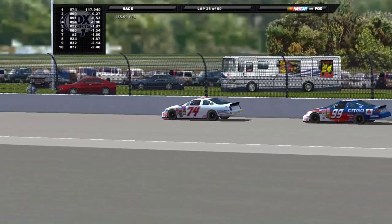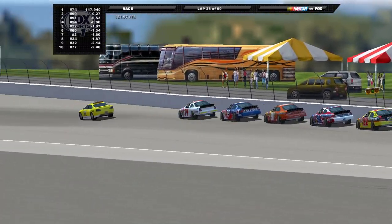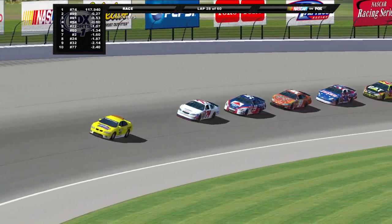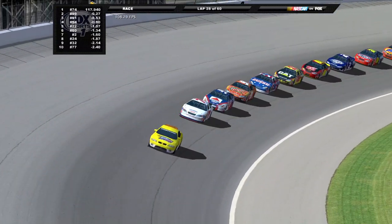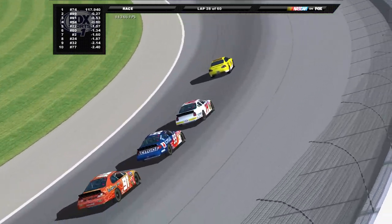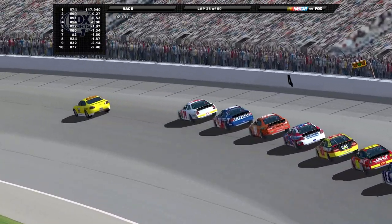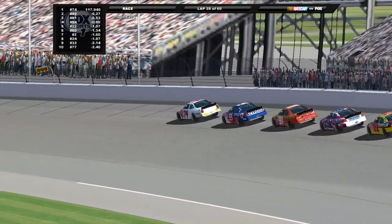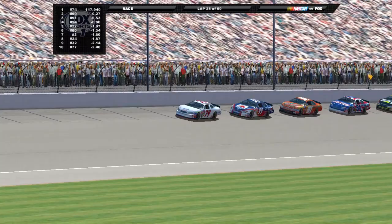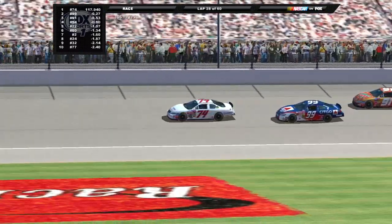If this race goes like it did on that last restart, then I doubt we'll have anything to worry about. But you never know with this package — they get big runs on each other and nobody lifts. Nobody wants to lift if you can't afford to lose that momentum. It's like the 2019 to 2021 NASCAR Cup Series package. You just can't afford to lift. Tony Raines with a little bit of right front damage after being involved in that wreck earlier today — he's leading the race now as we come to the green flag. We're racing once again here at Michigan.